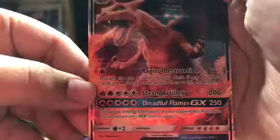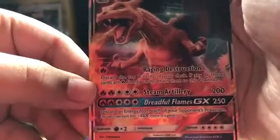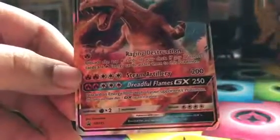We've got the code card, which I will be keeping. And we've got the nice Charizard GX — let's put it up to the camera. Rage and Destruction, Steam Artillery which is a nice attack, and Dreadful Flames GX which is a good attack. Then we've got the same card in jumbo size, I'll put it to the side.